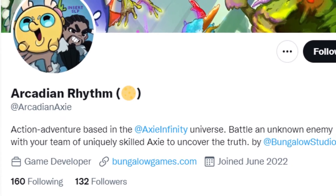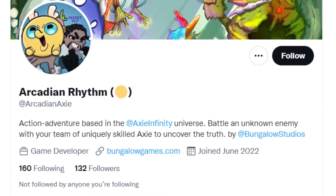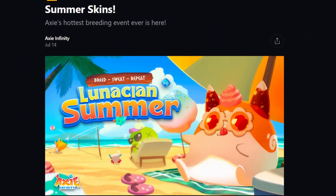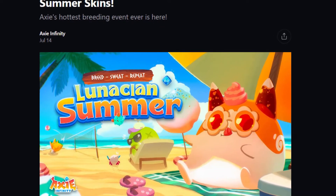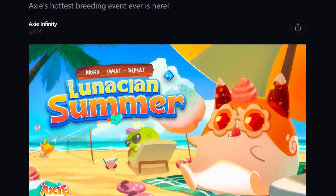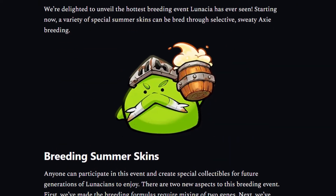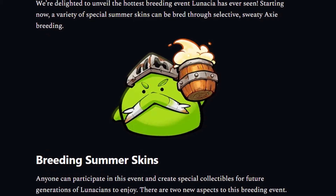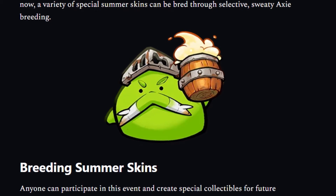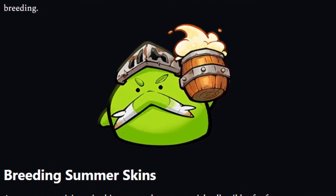It's called Arcadian Rhythm. In my game, your Axie will have certain abilities based on your Axie parts, just like in Axie Infinity Origin. There are other games being built that have similar concepts. Another reason to buy Axies might be for breeding events. Certain times during the year, the Sky Mavis team will reward players by offering special versions of Axie through breeding. An event happening right now known as Lunacian Summer offers you special Axie skins. There are lots of factors that can go into why you would buy a certain Axie.